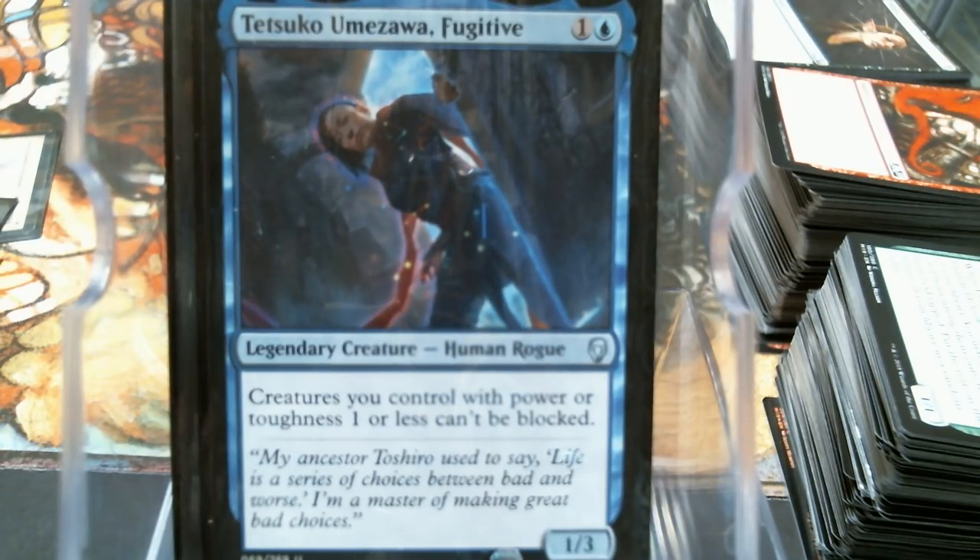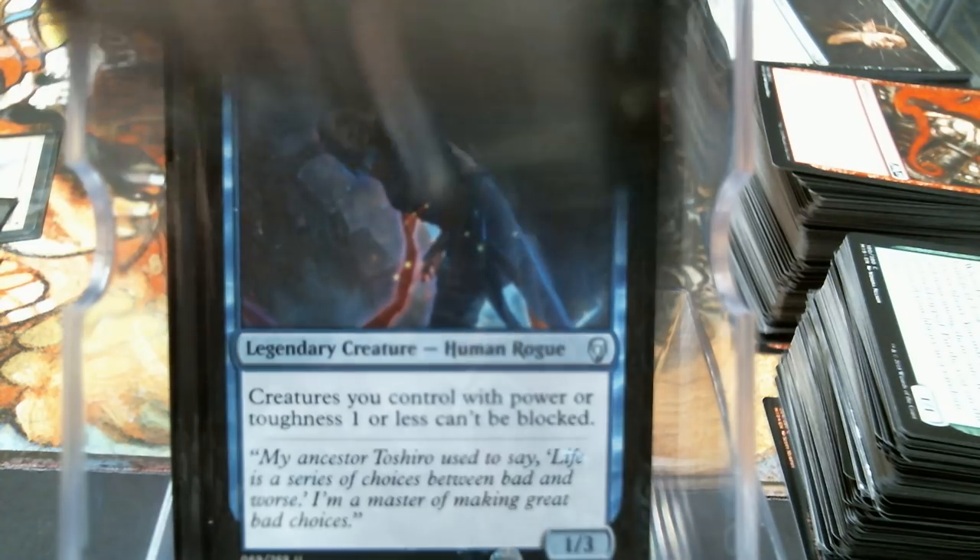Not a wall, doesn't have defender, but I built the entire deck so that everything would be unblockable with Tetsuko on the table - that was kind of the idea. Because if you draw this guy, each creature you play is drawing you a card, it's dealing way more damage than it should, and it's unblockable. That's either going to end games or just make you a target, which will also end games.